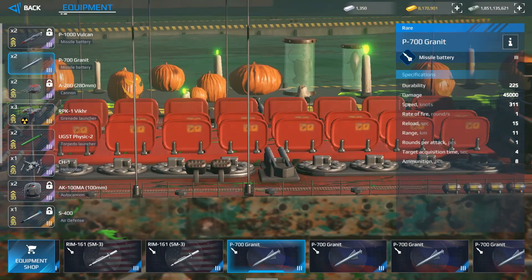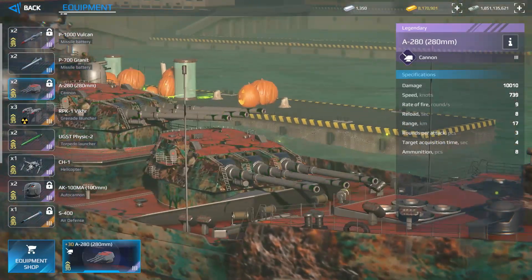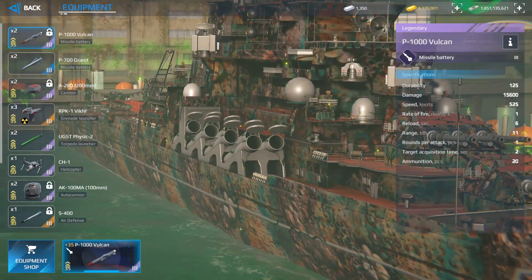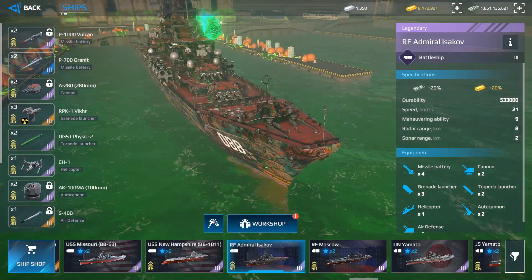It has 8 air defenses — this is crazy. I also equipped the CH-1 helicopter, the nuclear grenade launcher, and the P-700 Granite missile. The P-1000 cannon can deal 15,600 points of damage — really nice. I highly recommend this battleship; in my opinion it is totally worth it.